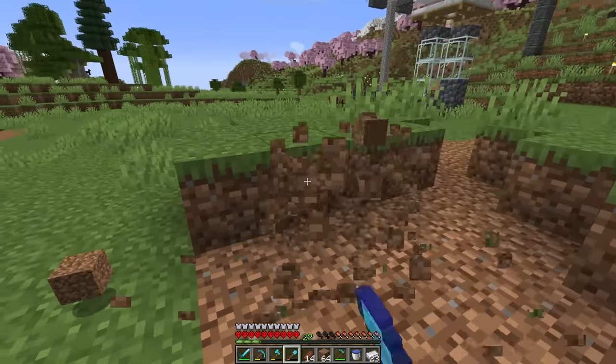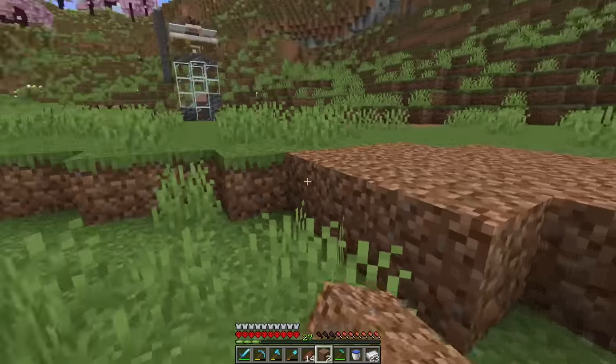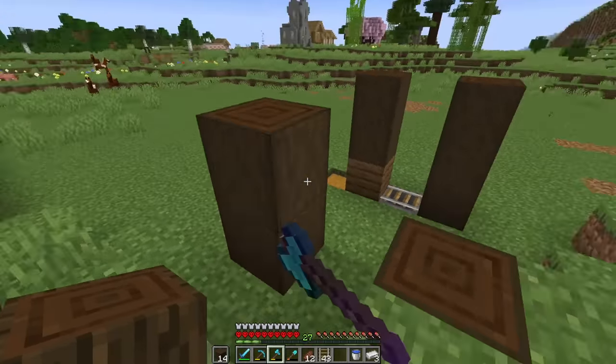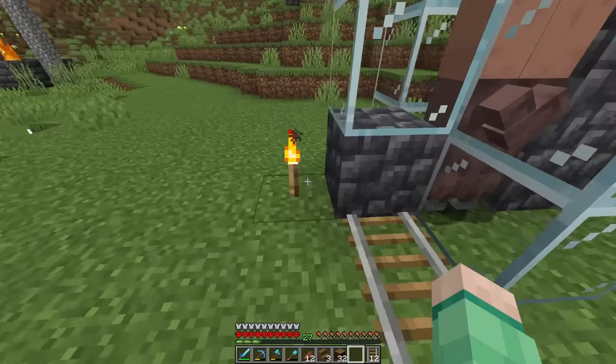These crop farms are going to be automatically harvested by villagers. The first thing I did was level out a couple little pieces of terrain where I could easily have the villagers go to work. After I had a nice spot picked out, the actual farm is not that difficult to make — there's no actual redstone. You just have to set up a bunch of hoppers and a spot for two villagers.